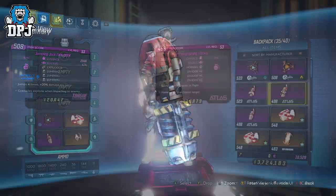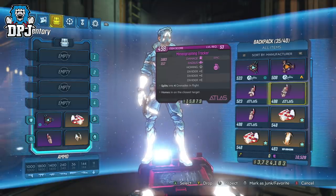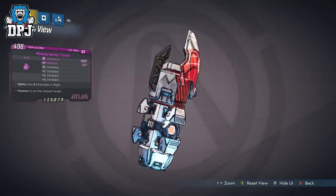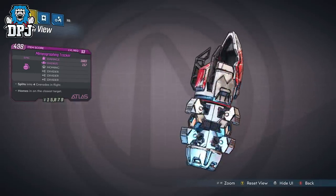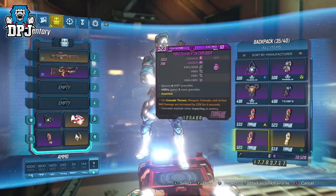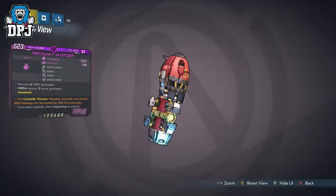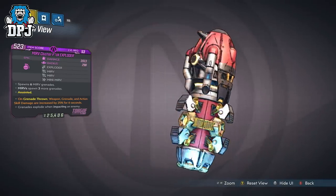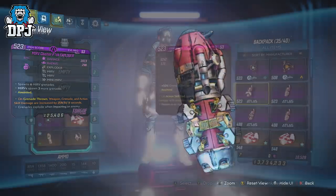Next up we have the Mimo Graphing Tracker with the triple prefix of Divider, which splits the grenade into four mid-flight. It sounds better on paper than what it actually is. And the grenade also featured today — the MIRV Cluster F-Exploder — is miles better. This one has MIRV, MIRV, and Mini-MIRV; not exactly a triple prefix but it still deserves a feature. Although Homing isn't a part of this grenade, it still spawns like 25 grenades per throw and is utterly crazy and capable of naughty things, so definitely keep an eye out for it.